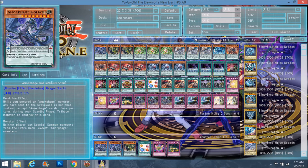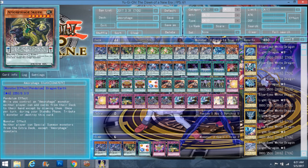Next we have double Amorphage Sloth. Sloth's pendulum effect is: while you control an Amorphage monster, neither player can add cards from their deck to their hand except by drawing them. Once per turn during standby phase, tribute one monster or destroy this card. His pendulum effect is nice but it also hinders you from searching, so even your Amorphage Infection gets blocked. He's one of the only ones that hinders your own Infection, so take him out of scale as soon as possible if you're trying to use Infection.